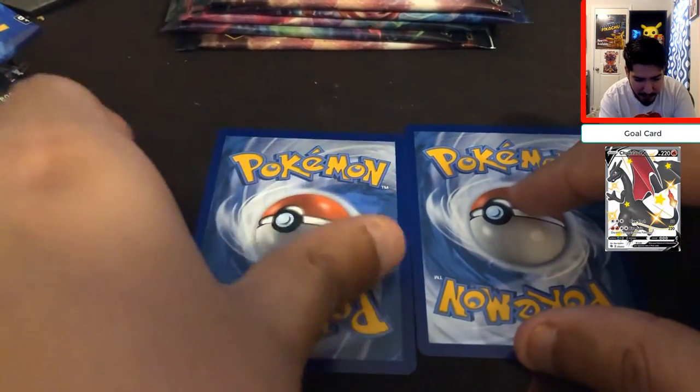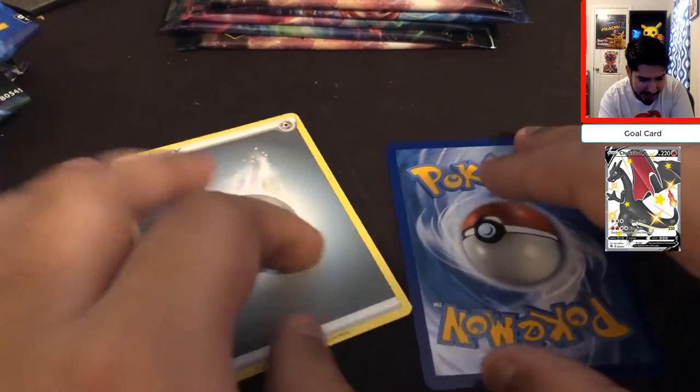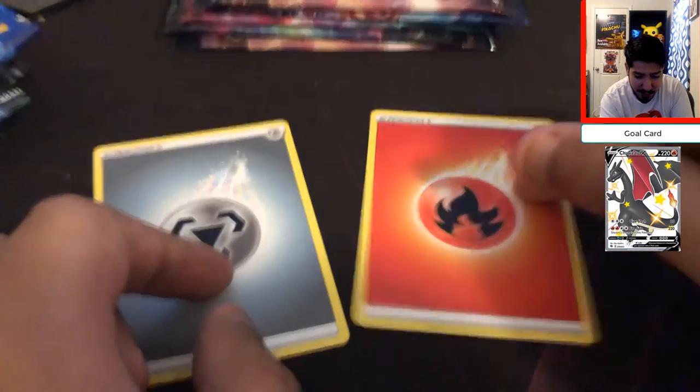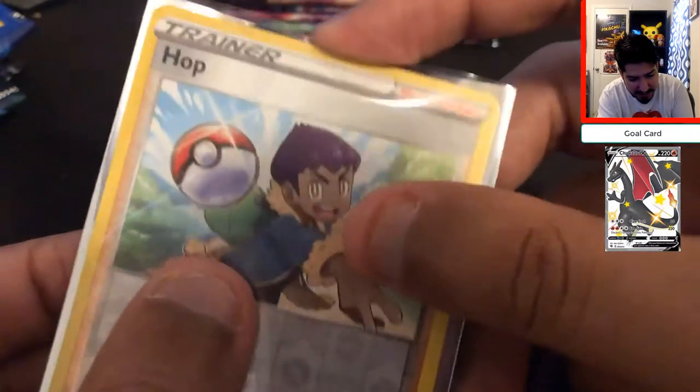It's battle time — I'm going to vote on the left side. We have Steel versus Fire. I actually lost on this one, so if you voted right let me know in the comments below. Remember to learn your type advantage — that's what Hop normally says in the game.